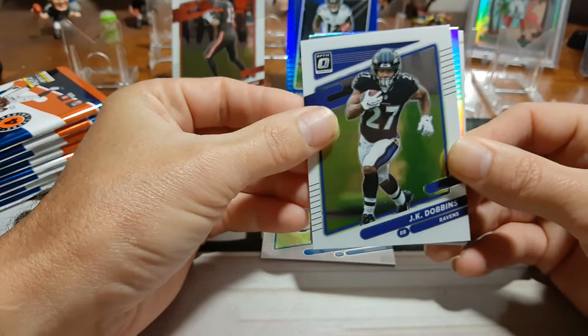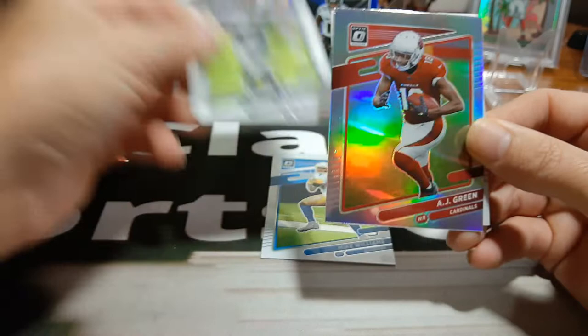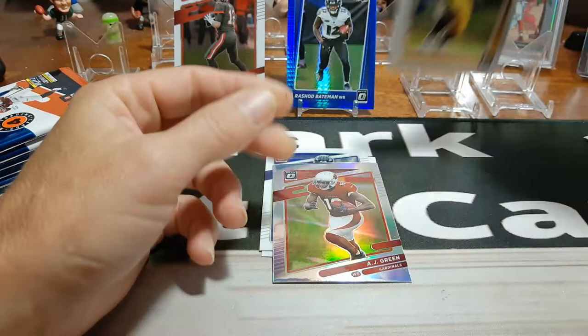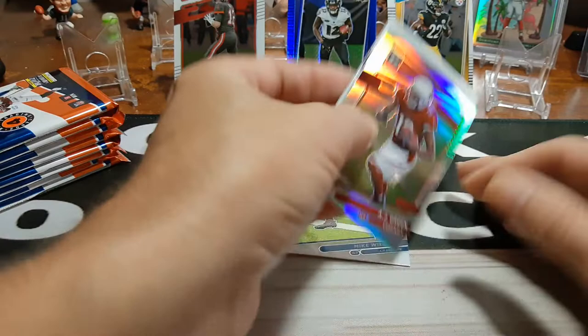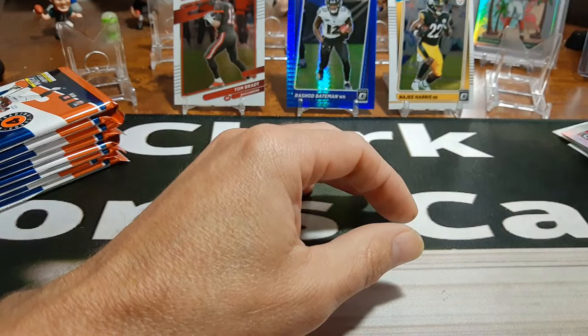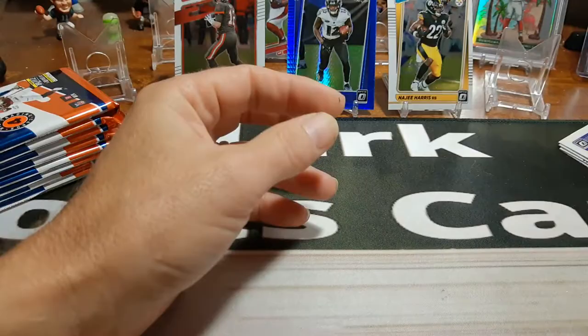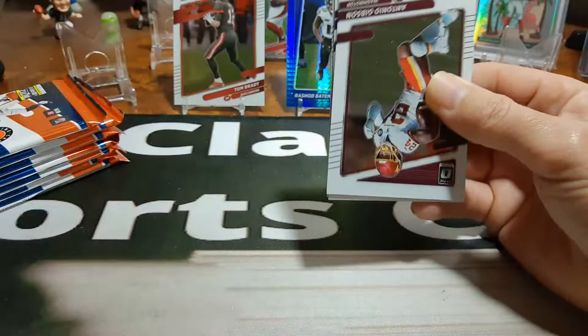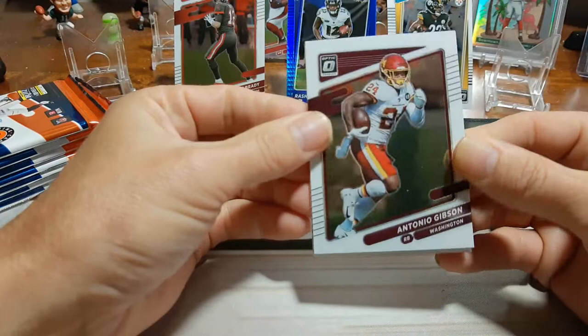Mike Williams right there, looks like JK Dobbins — he's out for the year. And we have got a holo. No rated rookie — it is AJ Green as our holo. And is this going to be Najee? There it is — Najee Harris. Kind of let me down a little bit. I have picked him in every one of my fantasy leagues this year as a top-five back at the beginning of the year, and he's floating around 18th best running back. He has been playing with a plate in his foot from a preseason injury, so I'm hoping these next few games he starts really racking up.